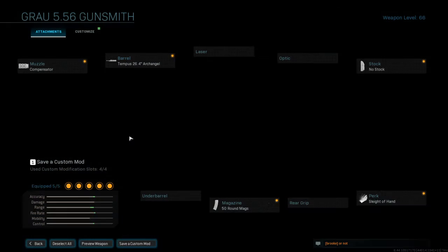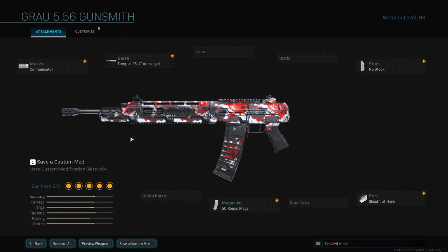For my Graw class. Attachments are: compensator, Tempus 26.4 Archangel barrel, 51-round mags, sleight of hand, and no stock.